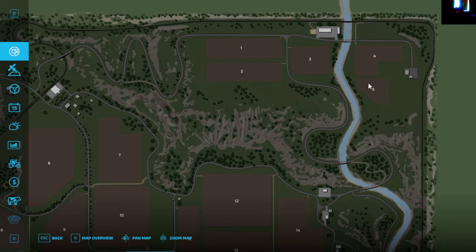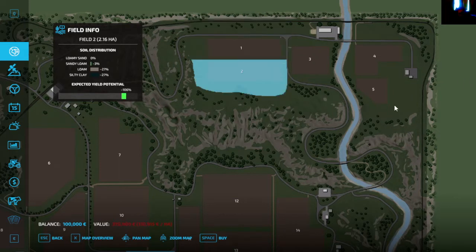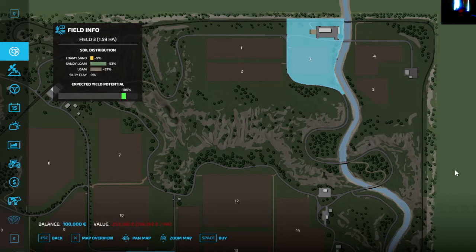So, field number one: excluding the precision farming indicator, it's $315,760. With precision farming, it's $133,705 per hectare. Field number two would be $239,400, and the precision farming value is $110,300 — about $119,915 per hectare. Field number three is $253,180, and the precision farming value is $159,192 per hectare.